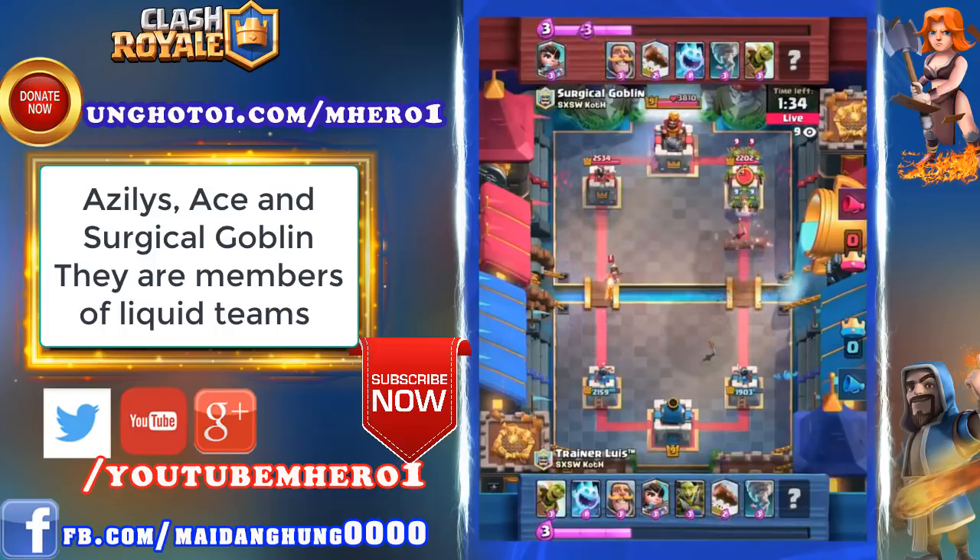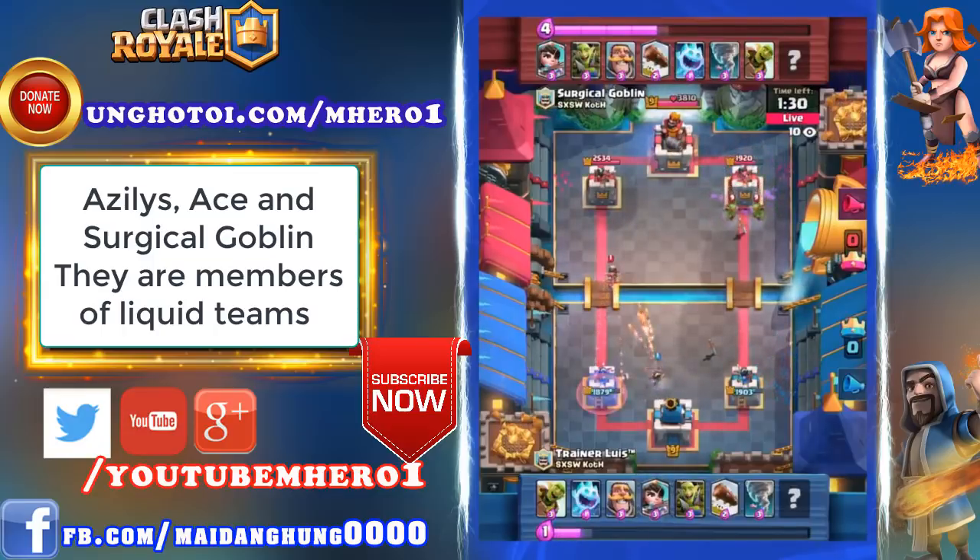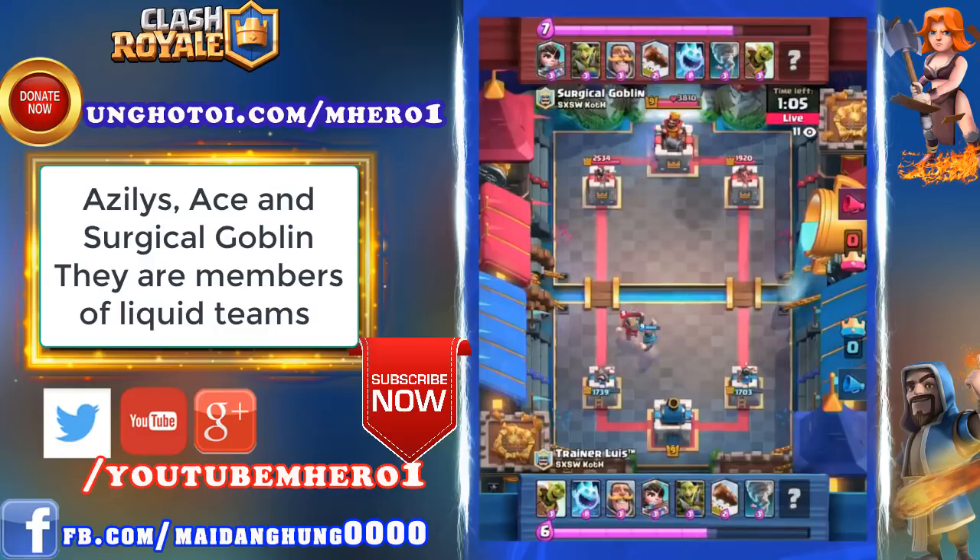Log's coming in — great placement! You put the Goblin Barrel up front so all of the Goblin Gang has to run towards you, then hit the Log and it cleans out most of the Goblin Gang. Beautiful read by Trainer Luis. We saw an Ice Spirit there to catch all three of those Goblins landing in the same spot. Surgical Goblin far ahead in the damage race, but it's not a lead Trainer Luis couldn't come back from. Logbait is a classic one-tower deck — it's not going to try to 2-1 you or 3-crown you, just trying to take one tower.